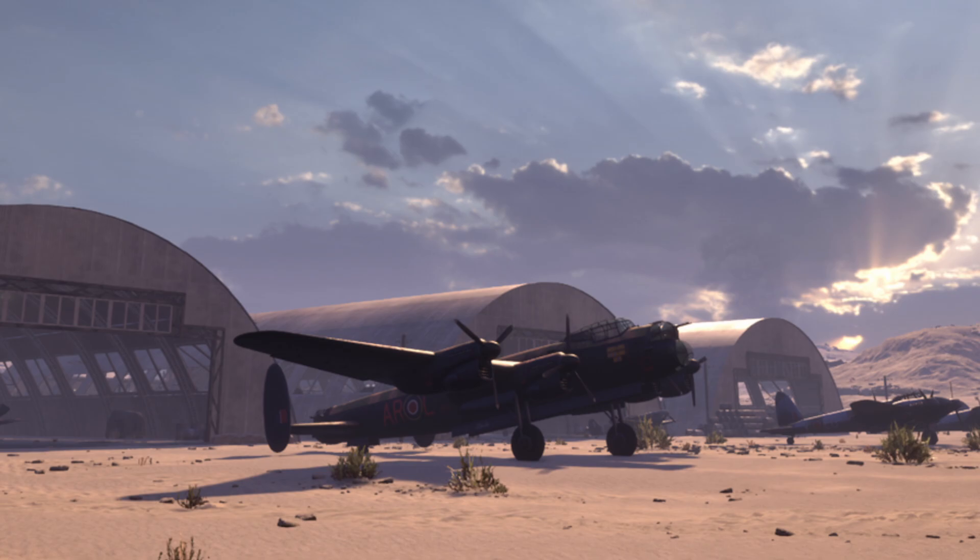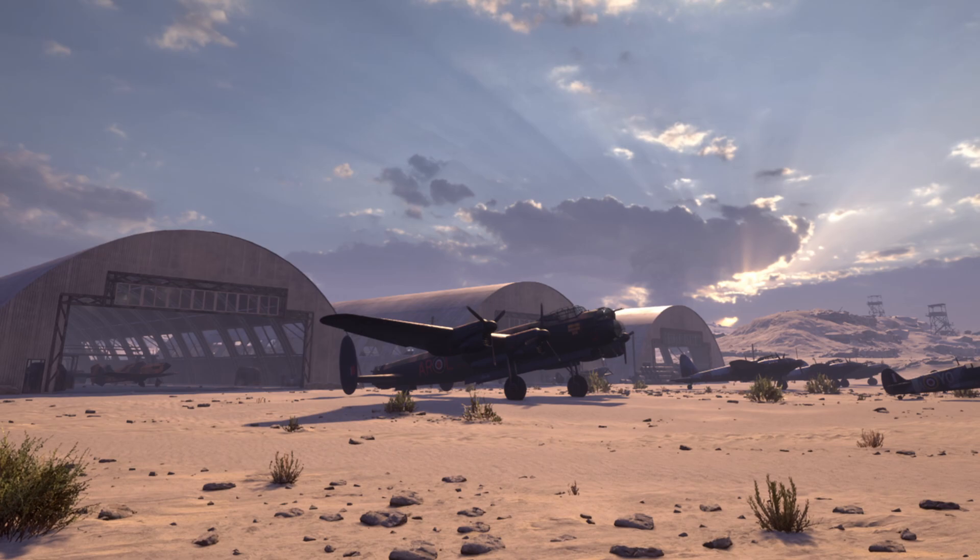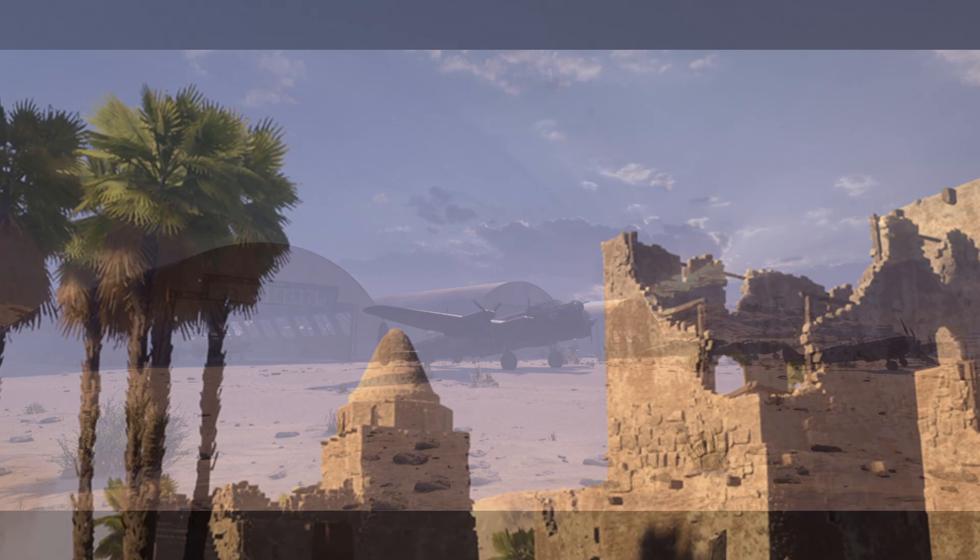First, let's examine the tank rosters we should expect from both the British and German forces on the El Alamein map. Hell Let Loose's current tank roster for each faction is broken up by the categories of Recon Vehicle, Light Tank, Medium Tank, and Heavy Tank. This doesn't quite fit the British doctrine of infantry and cruiser tanks which they had before and during World War II, but I'll just tell you which tanks could fit those roles.